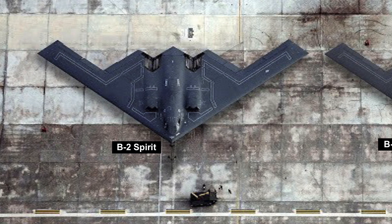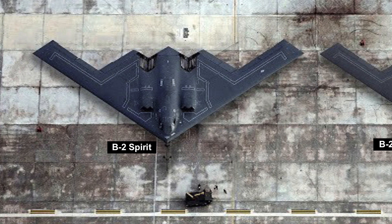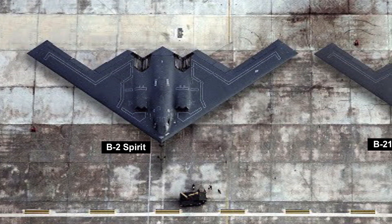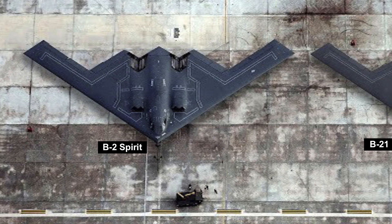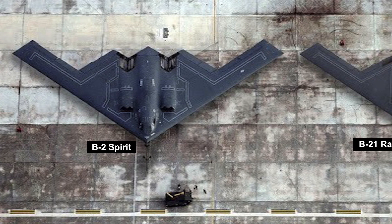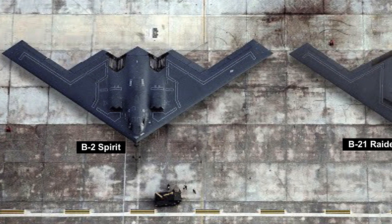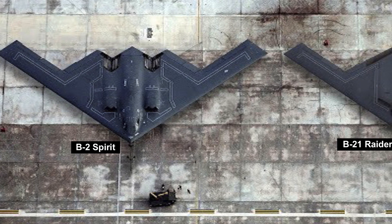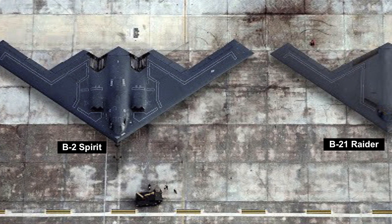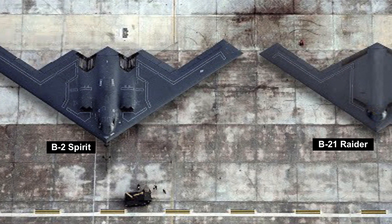The B-21 Raider is stealthier with a more optimized airframe, new radar-absorbing material, and improved exhaust control to reduce the heat signature. It is slightly smaller than the B-2 but more nimble, has improved performance, can accommodate a more diversified and dynamic payload, and hosts an advanced communications and sensor suite. It is designed with an open-systems architecture, enabling rapid insertion of mature technologies and allowing the aircraft to remain effective as threats evolve over time.